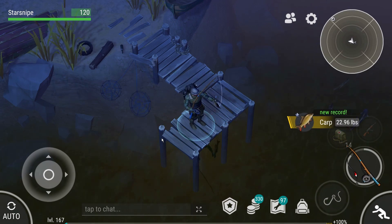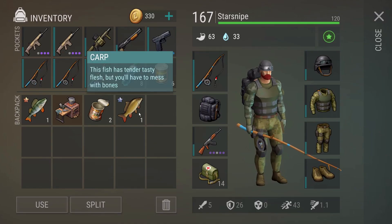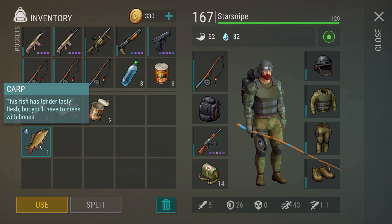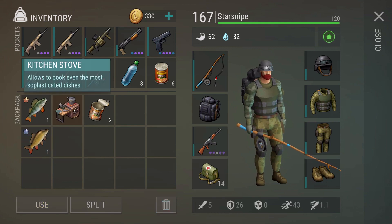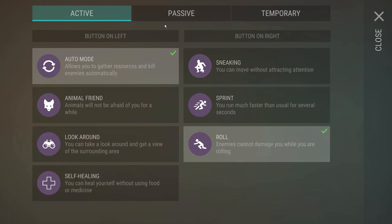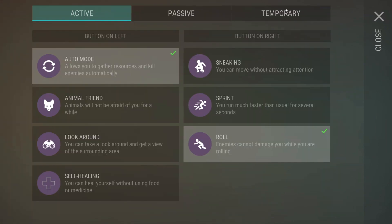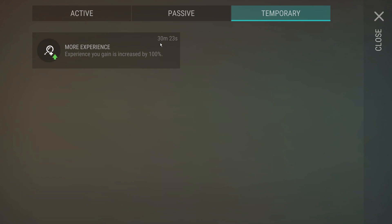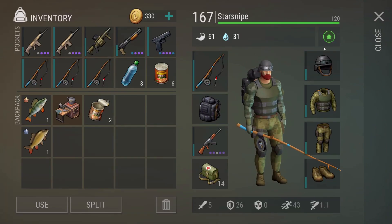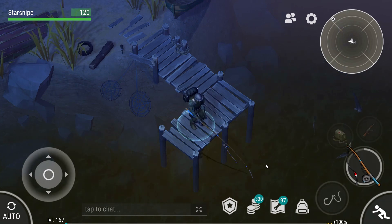A 23-pound carp! Oh my god! We got ourselves a little bit of silver on that one. The quality of the fish that you use in the kitchen stove recipes actually determines how long the effects will work. For example, using a bronze fish might get you 10 minutes of a boost, whereas a silver fish might give you 20 minutes of that buff. There are quite a few buffs to go around, and we're going to be trying to cook up some of those recipes. Then we'll probably go get some Fort Moss shenanigans and maybe head back to Bunker Bravo as well - quite the action-packed episode.